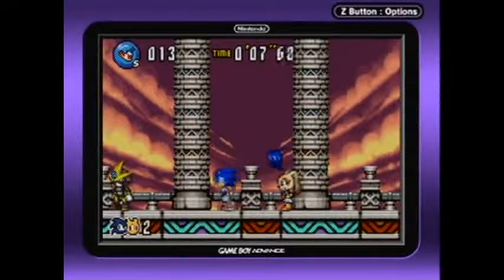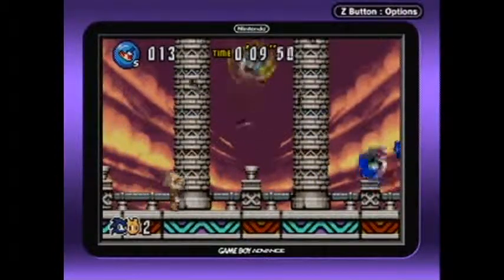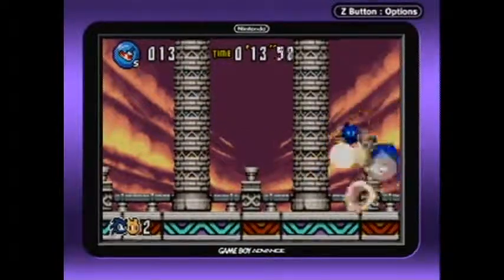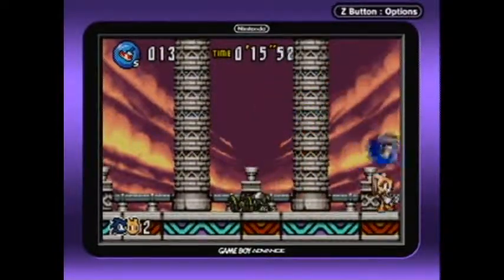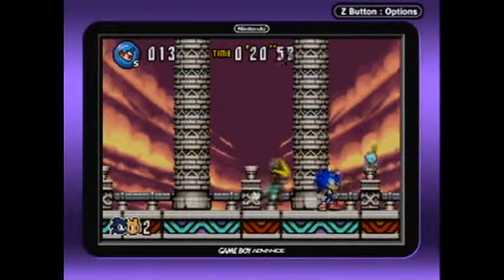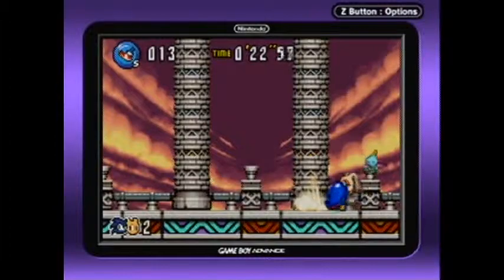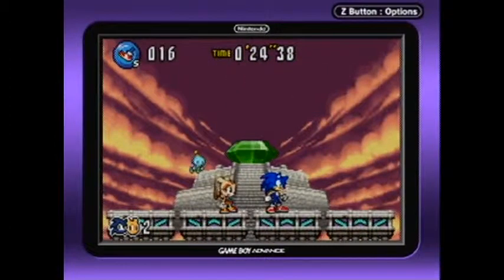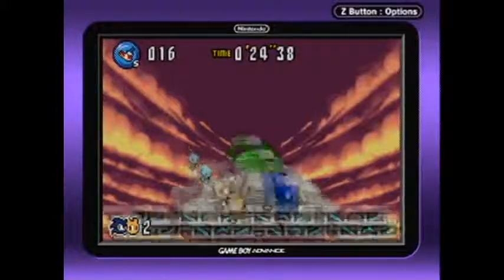We just gotta go back to the final regular boss battle here. And show off the fact that you can homing attack, because that's a thing you can do. We got General here, we fought him, beat him as per normal. And then we got the regular final boss here — he's pretty much a joke if you've got Cream as your partner.